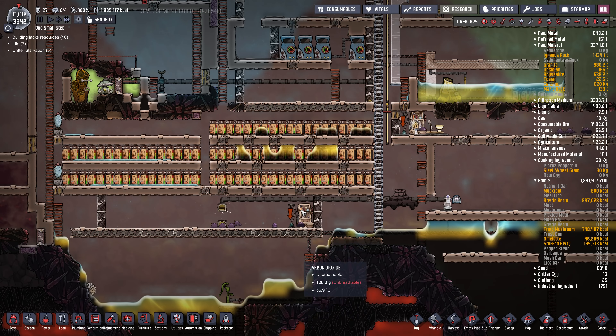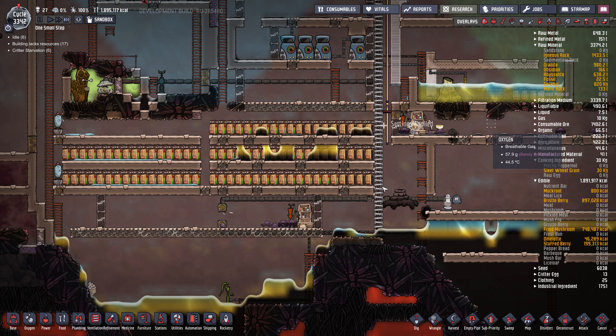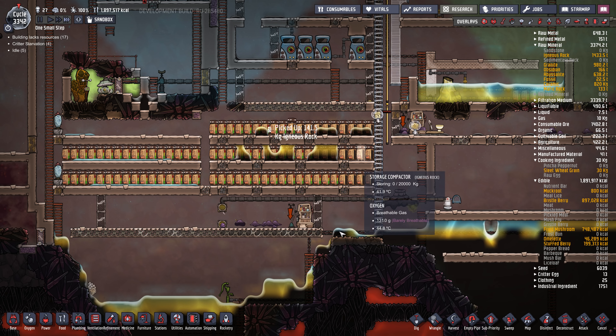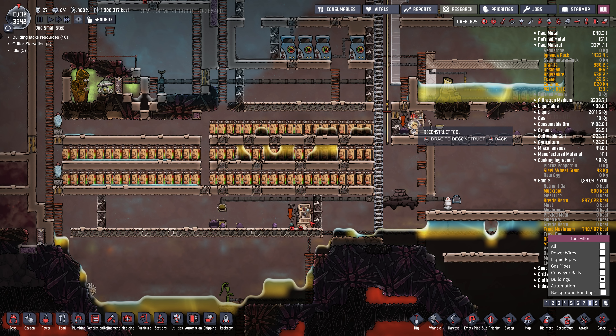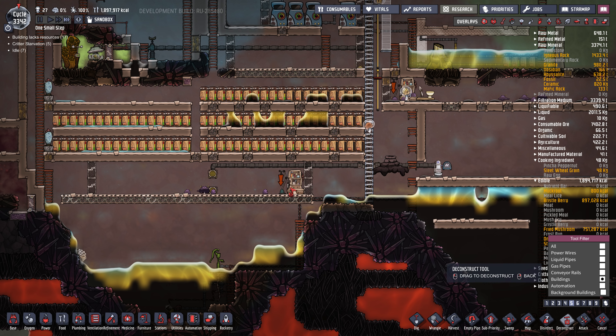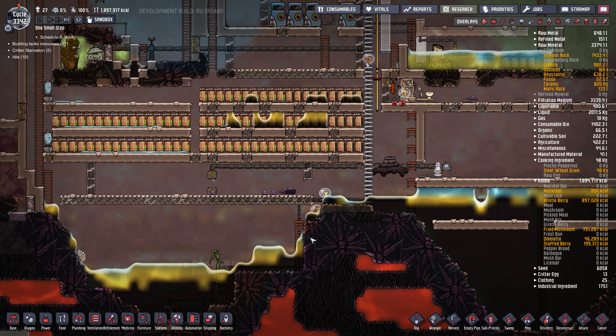Down here we'll make it so we move these guys out if there's more than one. Actually zero works for the setting. Priority 8, same settings over here — that should get them moving out of there. Maybe get rid of the grooming station. Actually, I should just wrangle them — it's probably easier. I'll just take this out and manually wrangle them so they get brought up to the top.